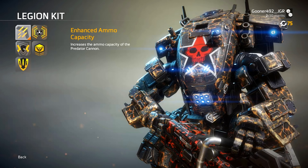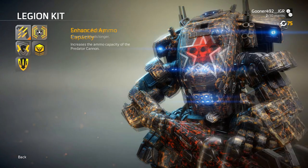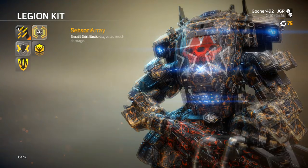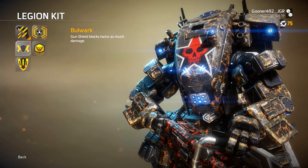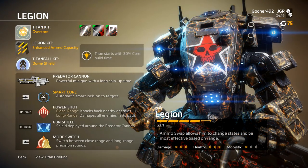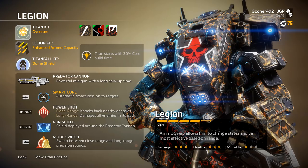His first kit option is Enhanced Ammo Capacity, which gives the Predator Cannon 40 additional rounds. Next is Sensor Array, which increases the duration of Smart Core. Bulwark increases the amount of damage Gun Shield can block, and Lightweight Alloys increases your movement speed while spinning up the Predator Cannon. Now let's see how all this stuff works on the battlefield.